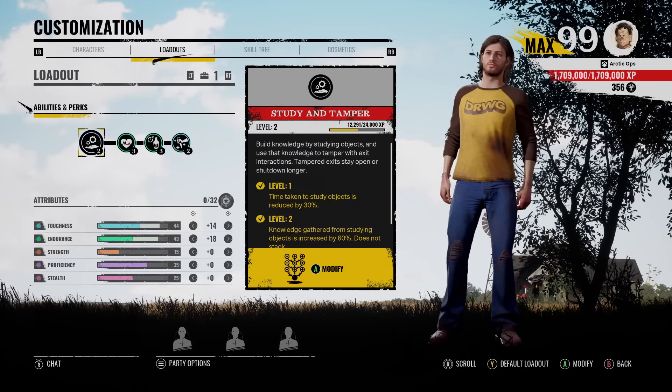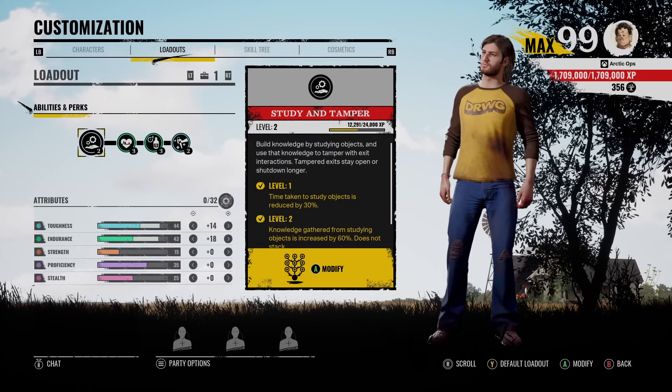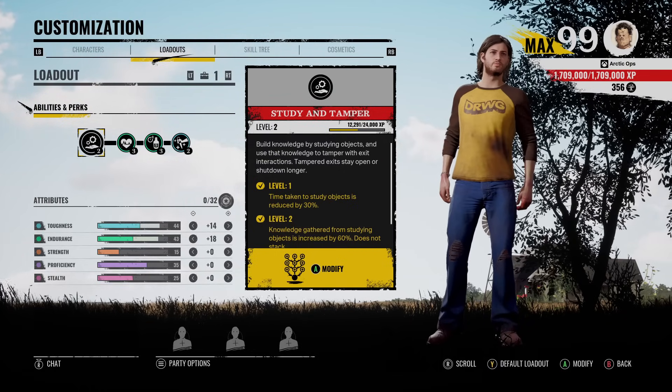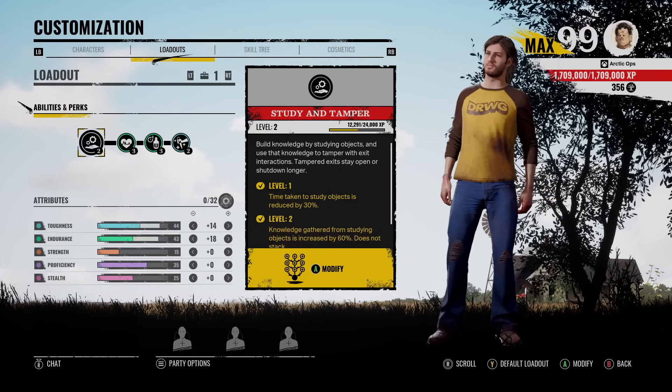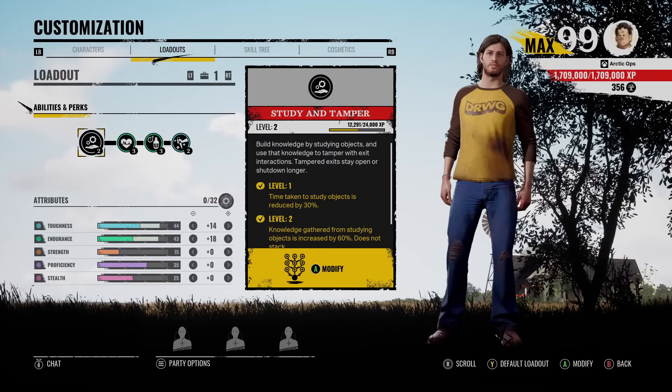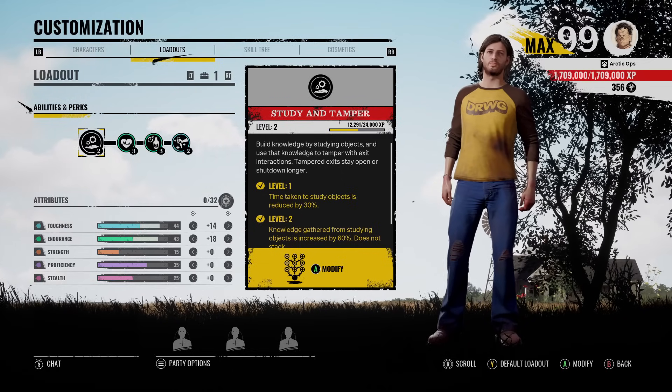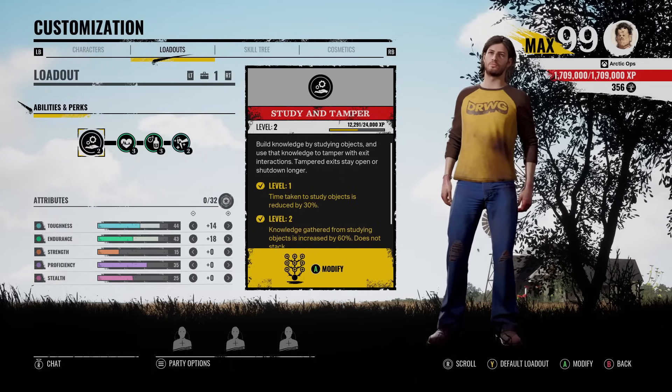Now there is a reason for that — this part is not confirmed, it's just a theory — but when you apply more than half your knowledge and then some, I'm pretty sure that extra knowledge actually makes the exit stay open for longer. So if any of you guys have tried it out, please confirm down below: does adding the extra knowledge actually increase the duration of the exits? Or is it just better to fill up your ability bar halfway and then go tamper an objective? Let me know down below.